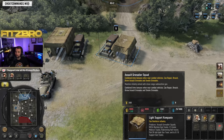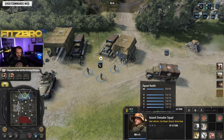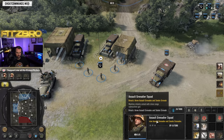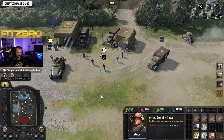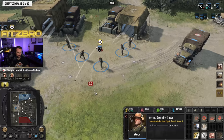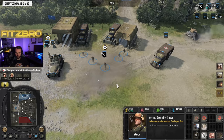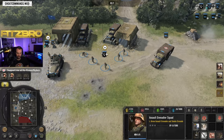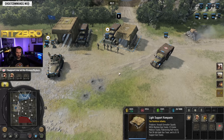From the light support company you also have an assault grenadier — a cool unit armed with a submachine gun. They can throw a stick grenade and a smoke grenade. That grenade barrage is a big boom and they throw a bunch of them, so if opponents are retreating those grenades are likely to hit something. A very good unit there. You can also get a machine gun team to pin opponents and hold positions.